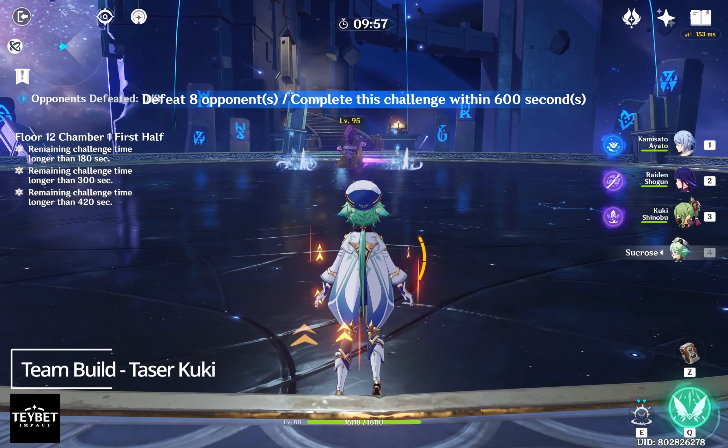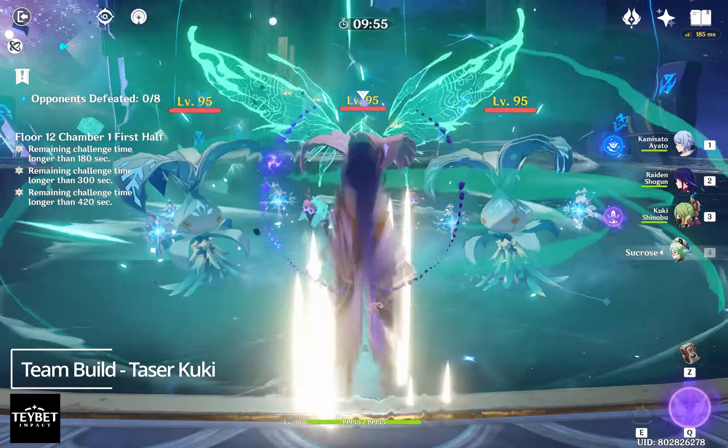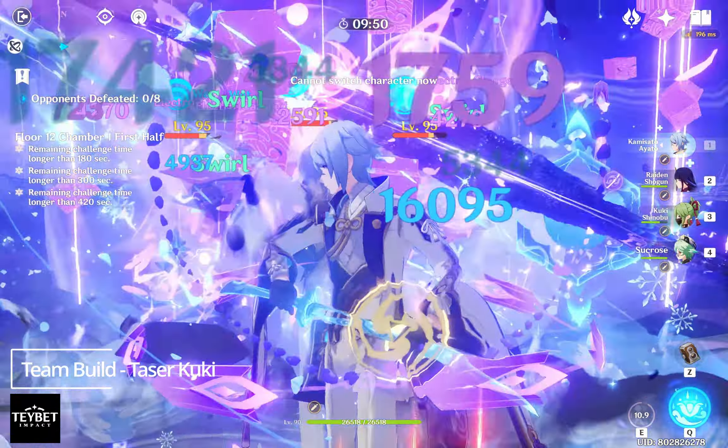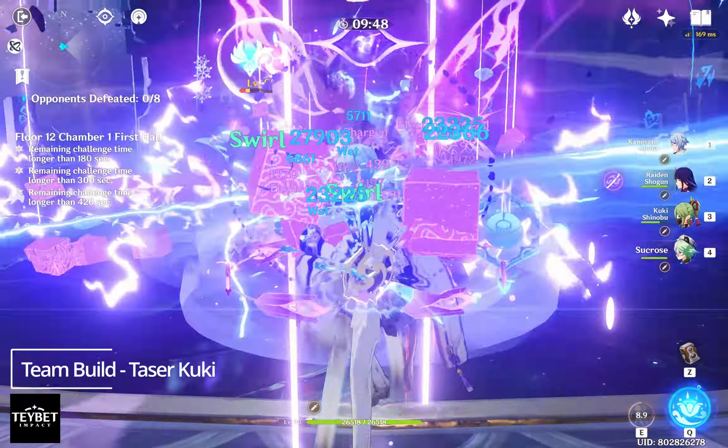You can fit Kuki into many teams, but here are my current favorites. The first one is Taser Kuki. She acts as an Electro applicator and a healer. The team composition usually consists of 1 hydro, 2 Electro applicators, and an Anemo.